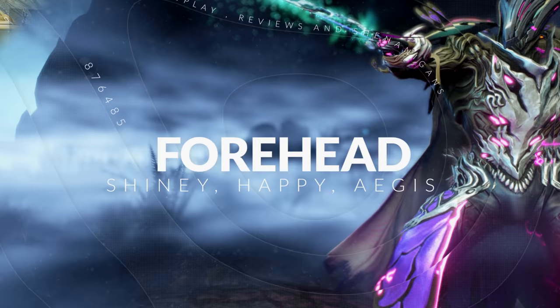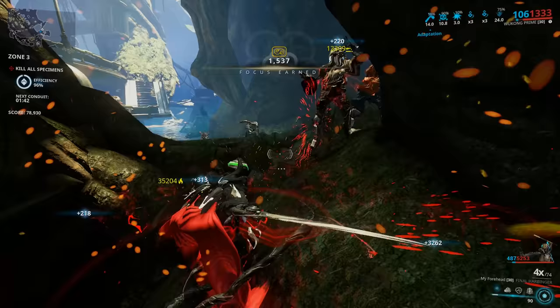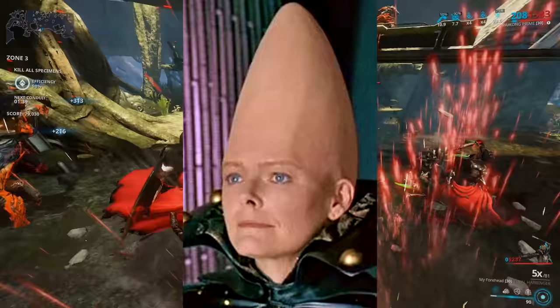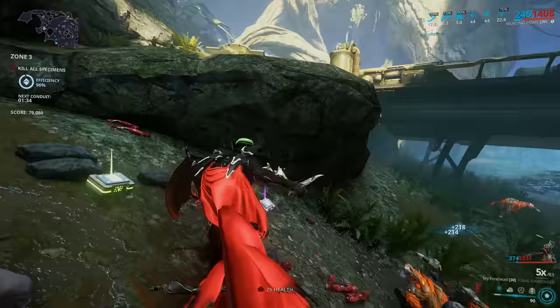Foreheads come in many different shapes and sizes, different levels of shininess and of course power. Once you can strike a match off one, you've got the cone look, the kind of pebble-dashed wall forehead look, the 'hey you guys' look, and the 'what did you say' kind of look as well, and many many more.